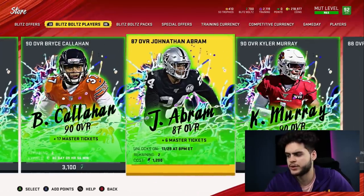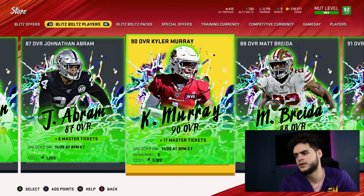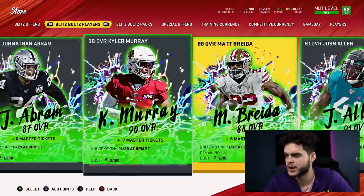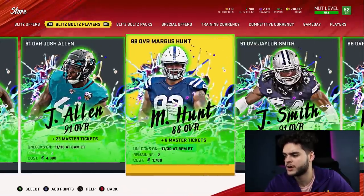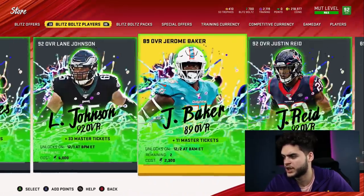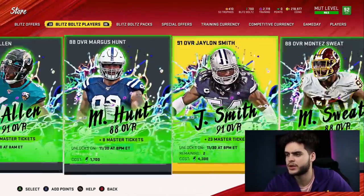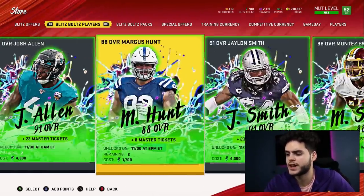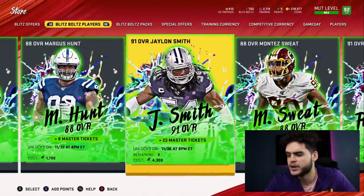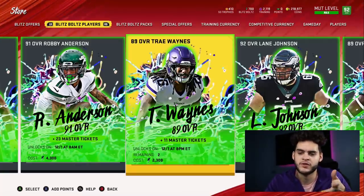Coming over to the blitz bolts players: John Ross is decent — I'll probably end up doing him. Kyler Murray is okay but kind of an escape artist — I probably won't do him. I'm not a fan of most of these guys here. Jalen Smith is really good, and Lane Johnson — those are the only two I'd recommend spending bolts on. Remember, these also convert to master tickets, so I'll go over that when we get to Lamar Jackson.